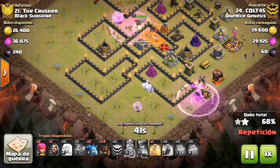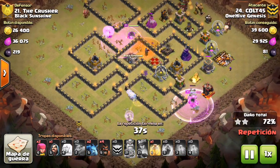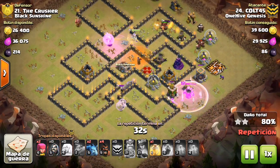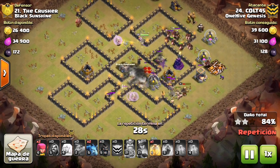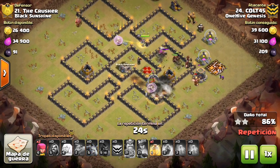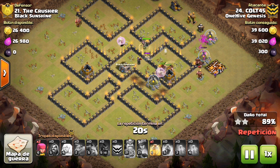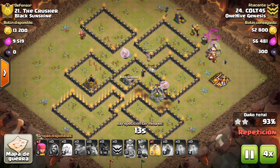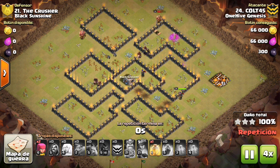Everything moving through — next rage for the queen. She takes out the defensive queen; you can see how deep she got into the base, making her way through the opening right there. Here come the hogs with one heal spell. The skeletons start to take a few of them out, but it's not too much of an issue. The giant bombs were triggered by the bowlers — they went in and hit a double giant bomb set, so they do go down. But he still has a ton of hogs and all the defenses are down. Another nice attack to Colt45 — he even had that heal spell to spare.